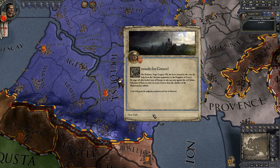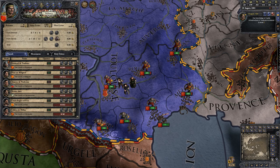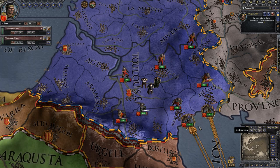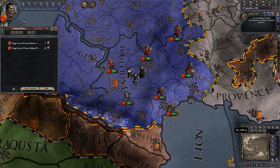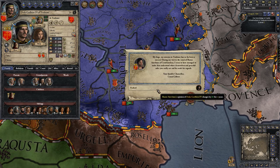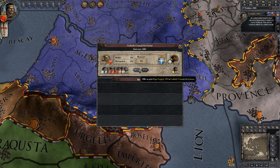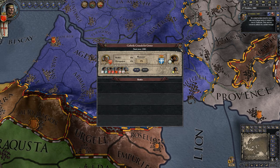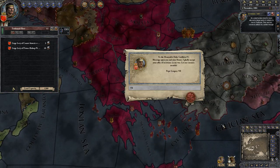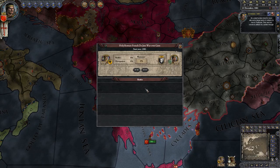The Crusade for Greece — of course we will join, as you saw with my last game. I can take 1300 soldiers. I want to do what I can to improve my standing, so we'll support the church. We're gonna sail over there.